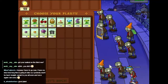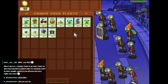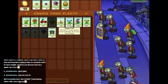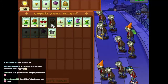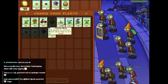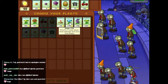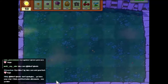Right, what have we got? Oh, javelins this time. So actually, we could probably benefit from slowing these guys. So we'll start with that, that, and that. We'll take the walnut, and the potato mine is so good. We'll take that because that's useful. Let's take the snow pea. Let's give this a try.